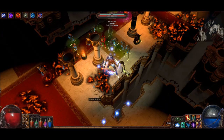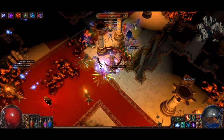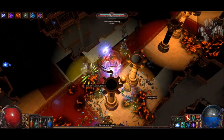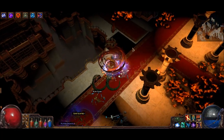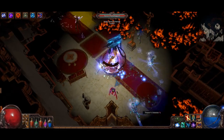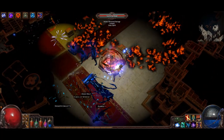You also want to try to line enemies up so that you cyclone in a straight line, going through as many enemies as possible. Sometimes it's not possible, but you try to use Whirling Blades to get into a position where you can get a proper trajectory lined up on them.